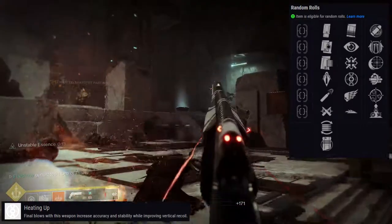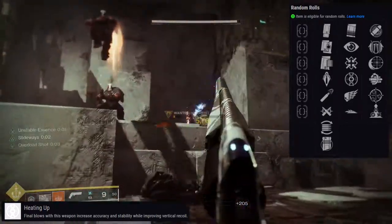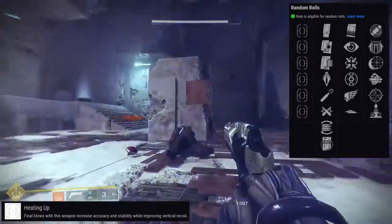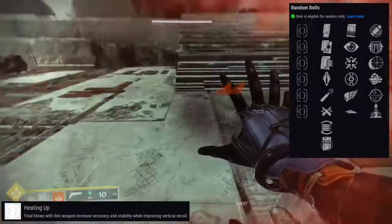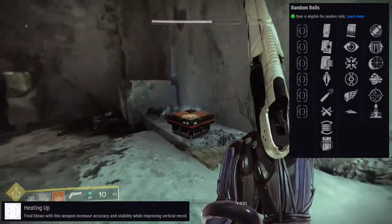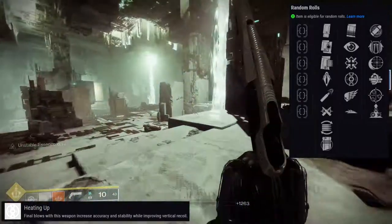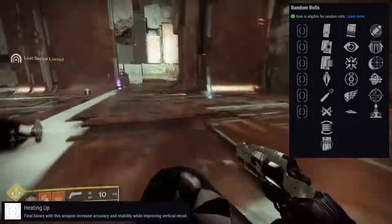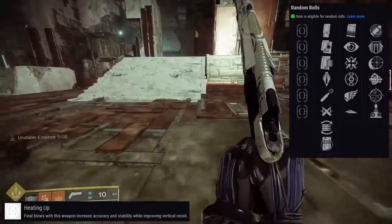I unfortunately got a really bad roll — slideways and elemental capacitor. I know people are gonna be split on that: one side saying that's dog shit and the other saying that's really good. It's good, but I hate it at the same time. Let's talk about the first perk — slideways.